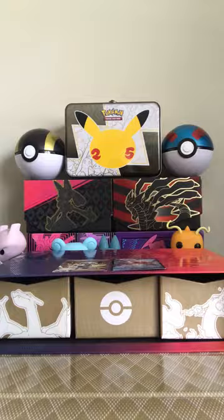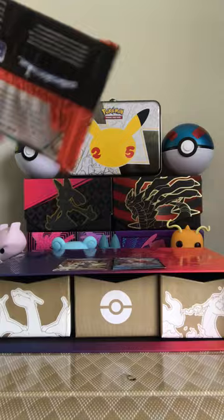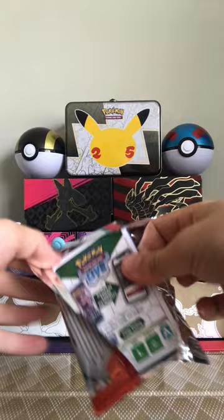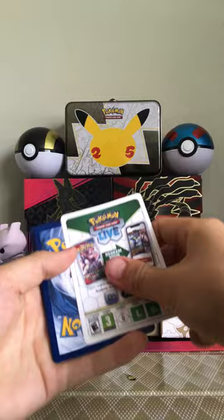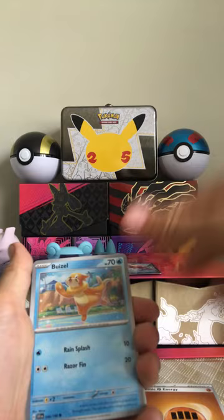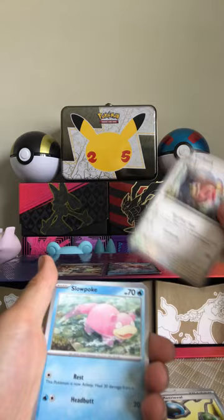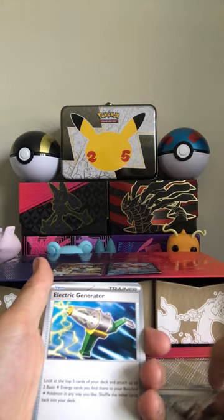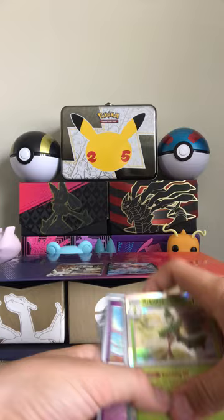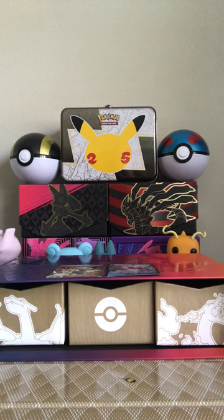Let's open this other Scarlet Violet — Paldea Friends one. There is your code card. One from the front to the back. Energy, a Blissey item, Lechonk, Slowpoke, Katy, Straptor, Trainer, Flittle, Trainer, and a Dachsbun Holo — but you're guaranteed a Holo, so it doesn't really help us.